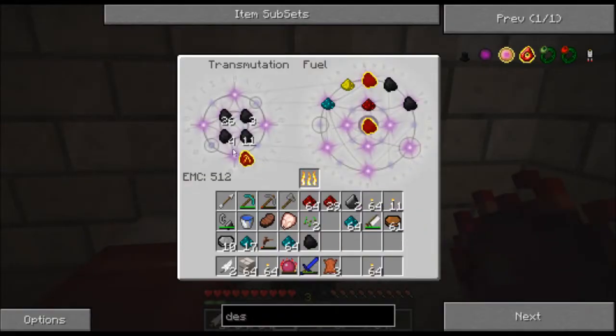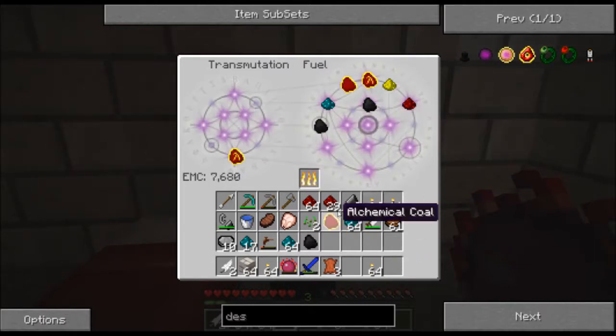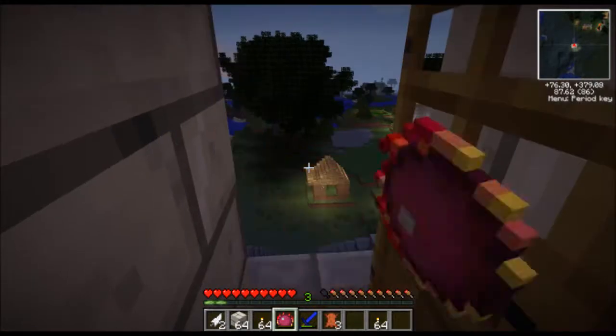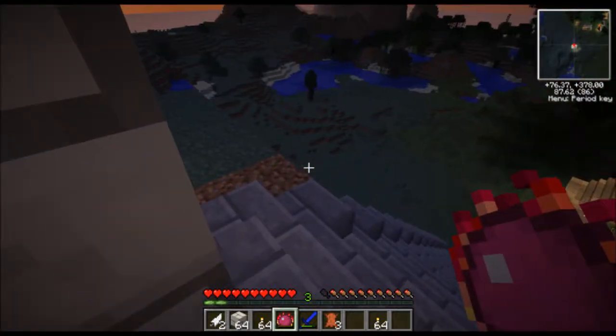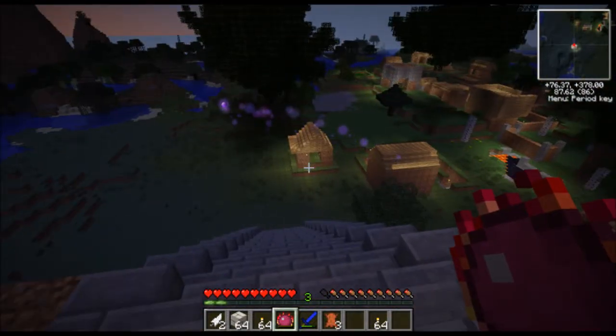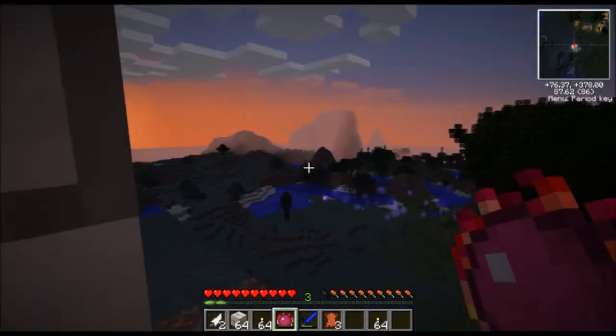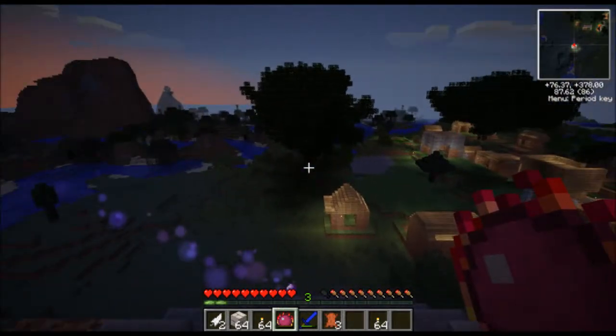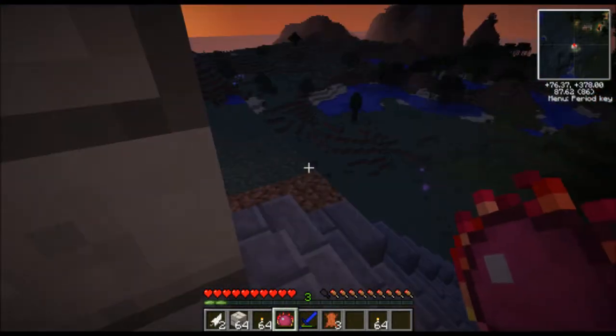I'll stick this in here to learn it, then burn all my coal to have more Mobius Fuel. I'll take all that and turn more of my Nickelite into Mobius Fuel. Now I need to go creeper hunting, because unfortunately I do not have any gunpowder whatsoever.